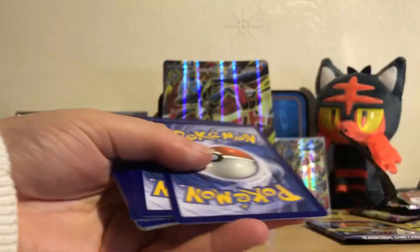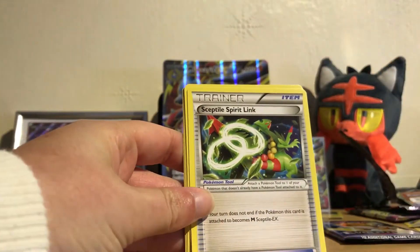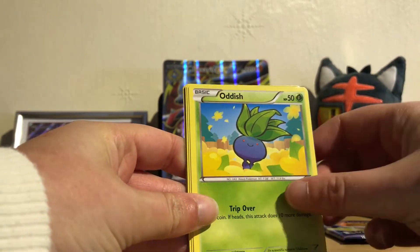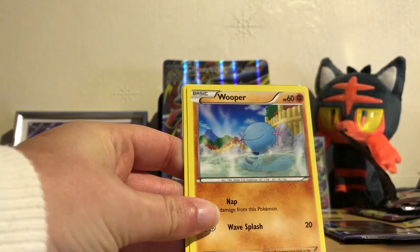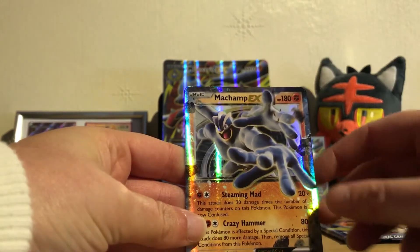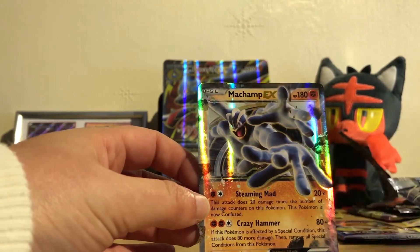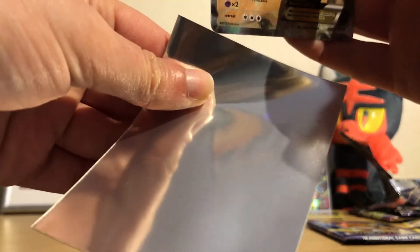Another code card. From the Ancient Origins pack we have Flareon, Sceptile Spirit Link, Gloom, Oddish, Eevee, Goomy, Weepinbell, Spinarak — the reverse holo is a Hex Maniac, and the rare is a very nice Machamp EX. That's our first EX pull out of the booster packs!